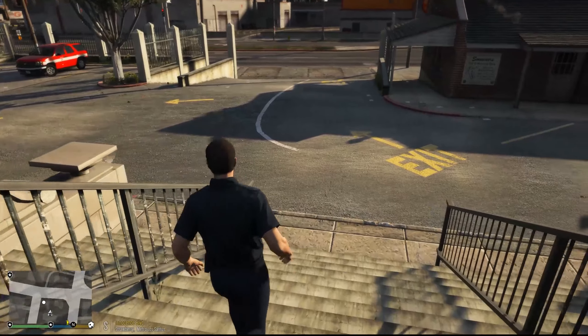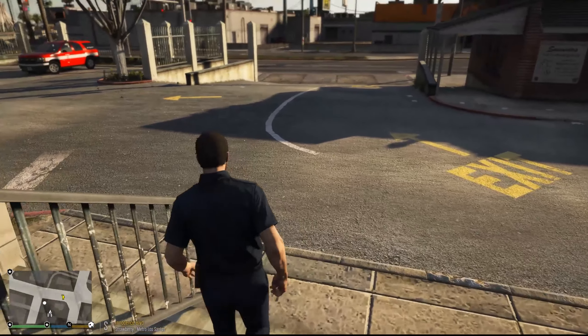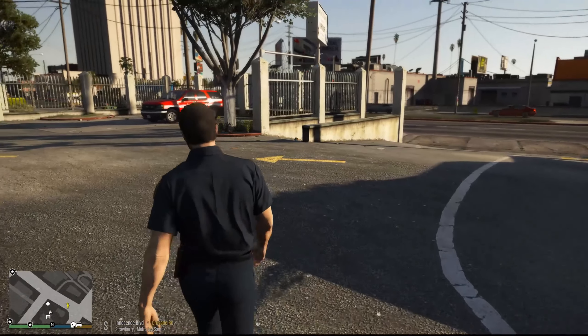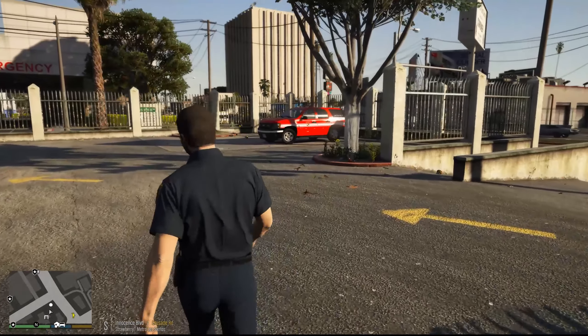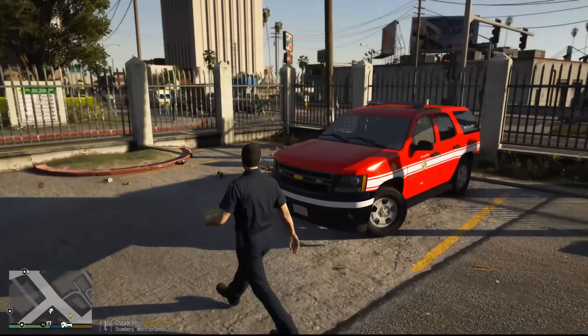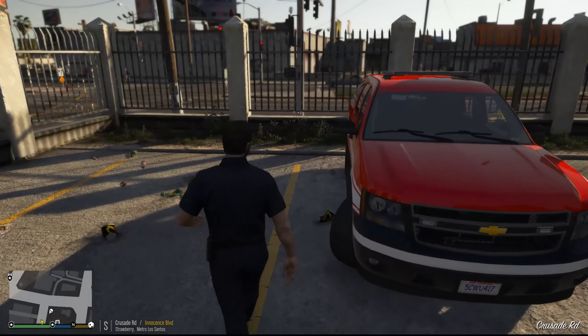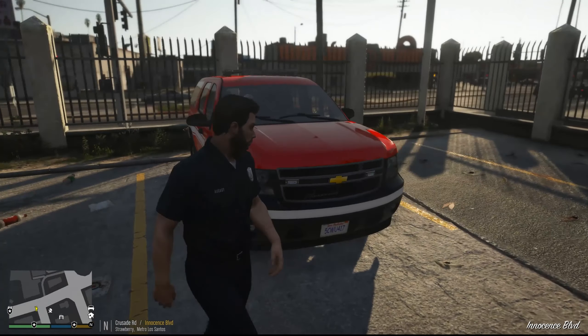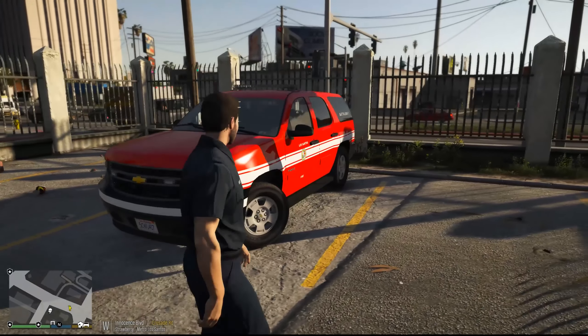We're going to go ahead and respond to that. I'm going to be using this awesome 2014 or 2013 Tahoe made by Infantrymen, and I got to say it's a very nice looking Tahoe. It looks nice with the hubcaps and the lights and everything. It's actually kind of nice seeing an older 2013 Tahoe without a ram bar, so it actually looks really cool if you look at the texture.